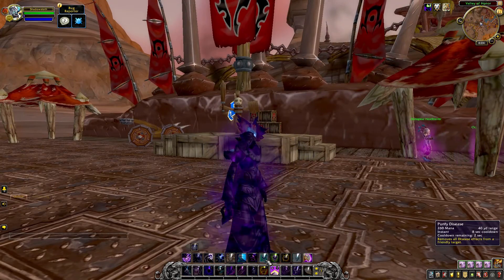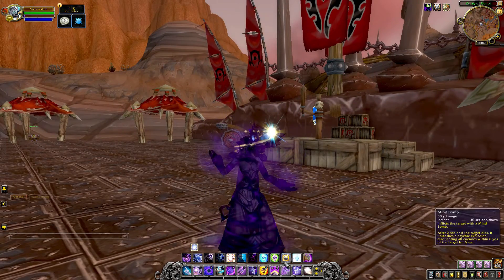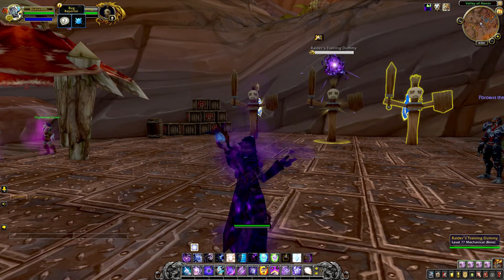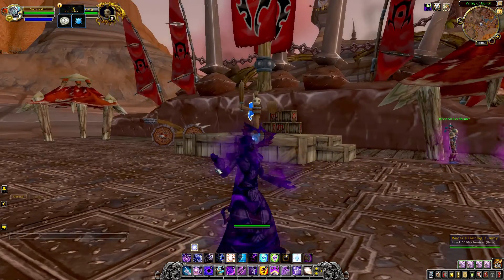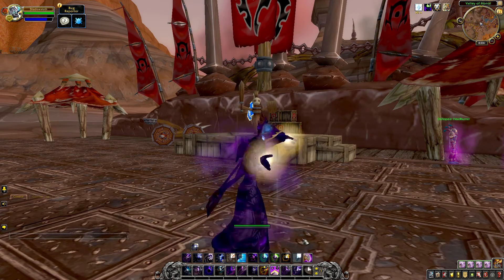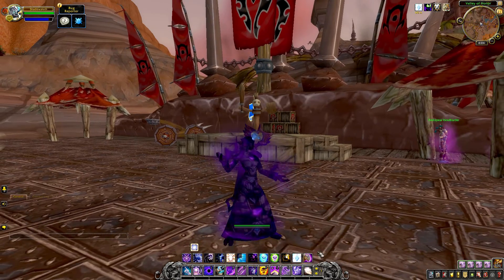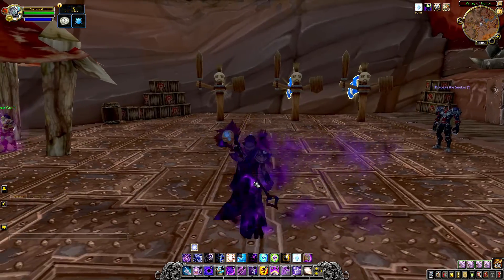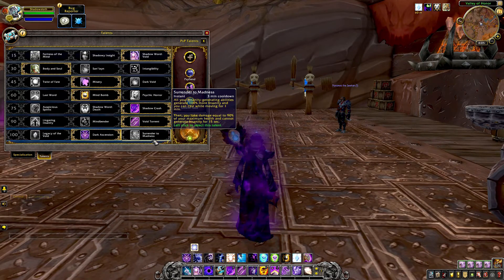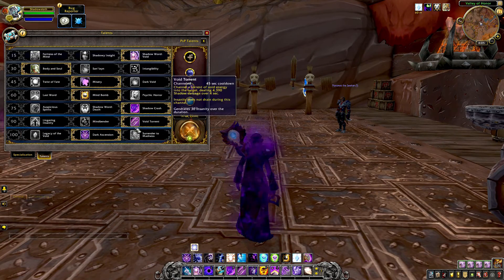Purified Disease looking pretty standard. We'll cast Mind Bomb — standard animation, standard cast, hand up in the air, looks pretty good. Power Word Fortitude — standard animations, everything looking really clean and complete. I have absolutely zero concerns towards Shadow Priest on the Zandalari Troll.